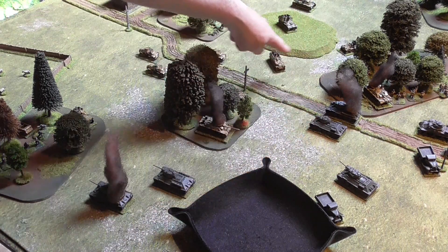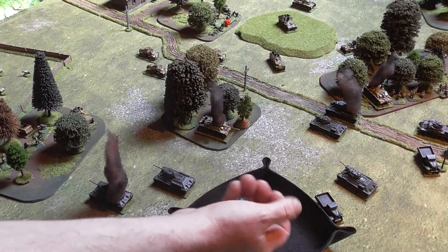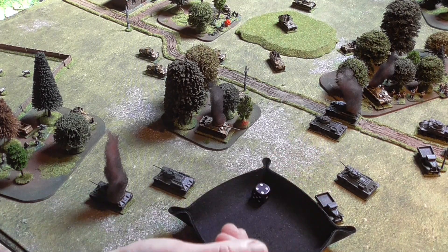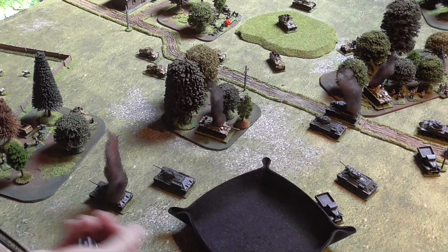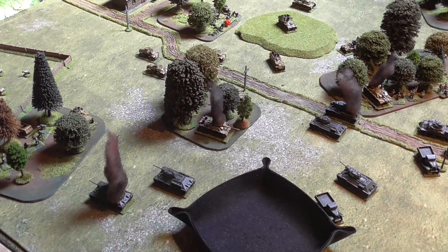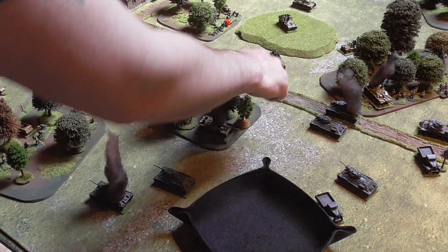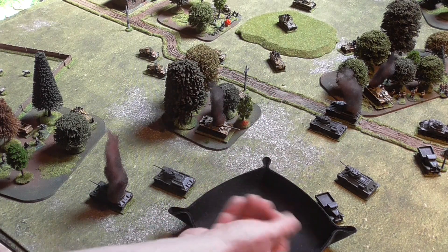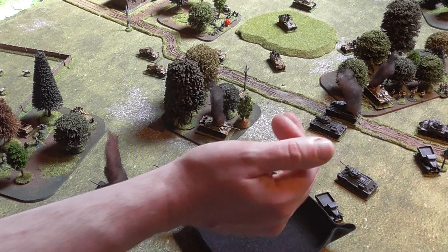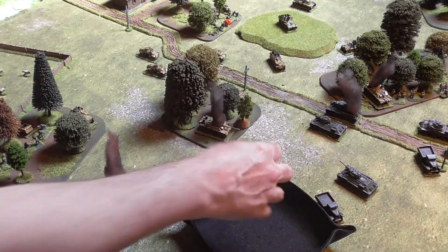This T-34 fires at the Stummel — needs 3 because it moved — that's a hit! Roll damage: 1, 5, 6 is a kill — that's light damage on the Stummel. Another T-34 fires — needs 2 or above but becomes 3 because it moved — hit! And that's destroyed — another German vehicle out. On the other side of the table there's a bit of a turkey shoot. A gun with AT class 3, another with AT class 2, and another with AT class 2 all line up — firing at E armour.